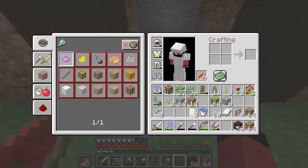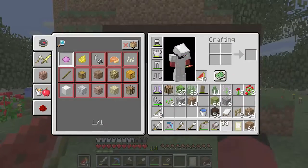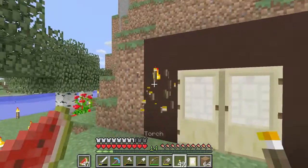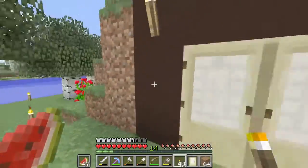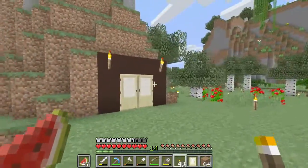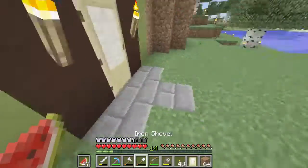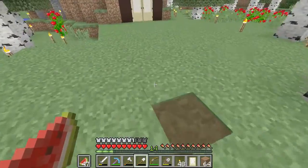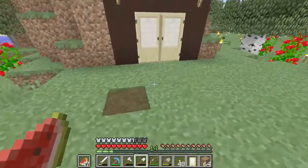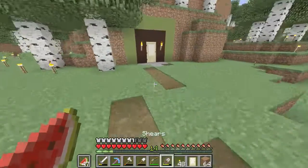In this episode we're just going to make this grass pathway and everything. So it's going to have doors, let's put torches in here. I'm going to fix all of this and it's going to be way prettier in the next episode.